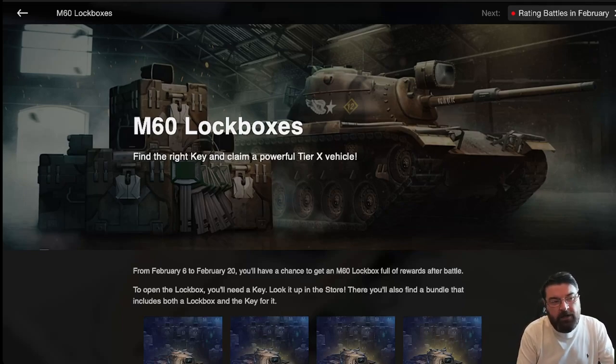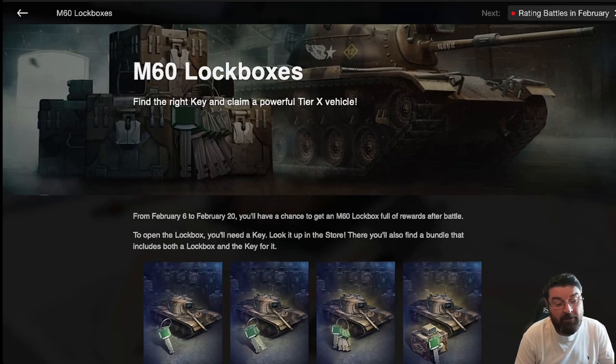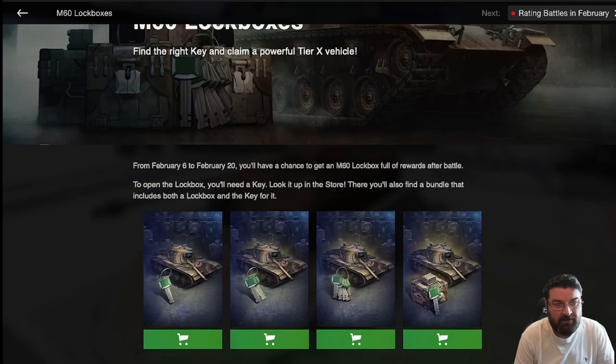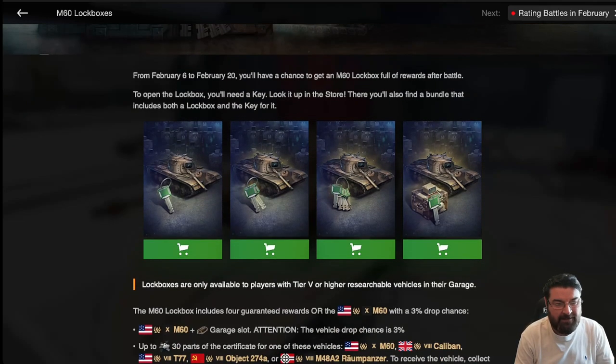If you look into the news at the moment you'll see the M60 lockboxes — here we go again. From February the 6th to February the 20th you will have the chance to get an M60 lockbox, but to open that box you need a key. We'll get to that in a moment.